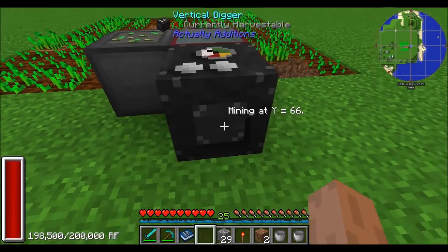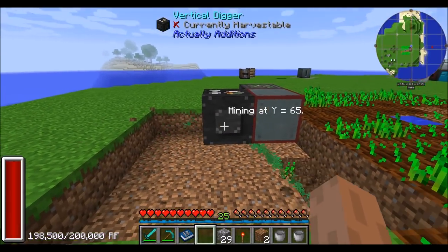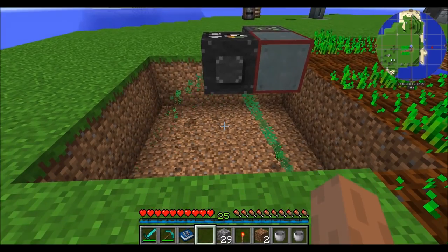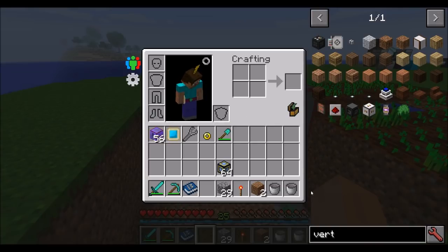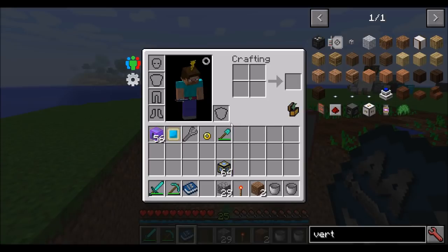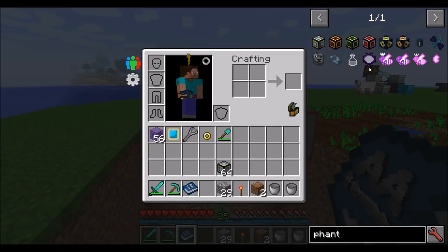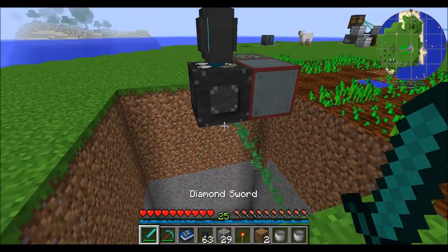Next up, the vertical digger. Give it some power and it starts clearing out an area right around it. Inside the UI you can choose only mining ores versus mining everything, and you can reset it to start at the top again. You can pipe items out of it and also upgrade the radius using upgrades called phantom boosters — you can place three or less above it. Place them on top and now it'll have a larger radius.